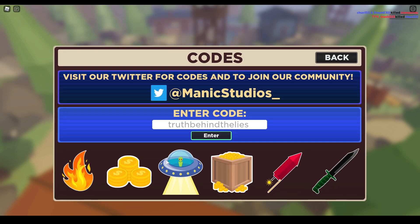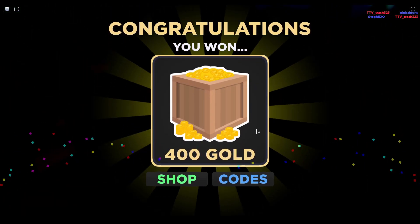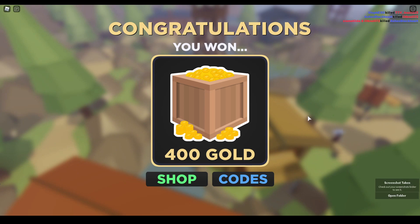Let's go to codes and redeem the next new code, which is 'truth behind the lights.' This code will give you 400 gold in this game. That's gonna be great — let's press enter, and we successfully got 400 gold.